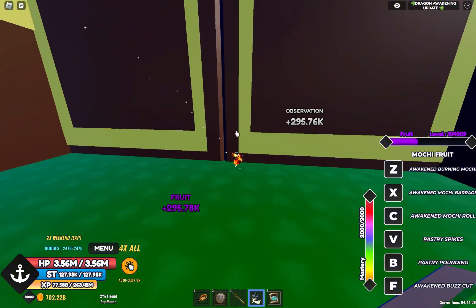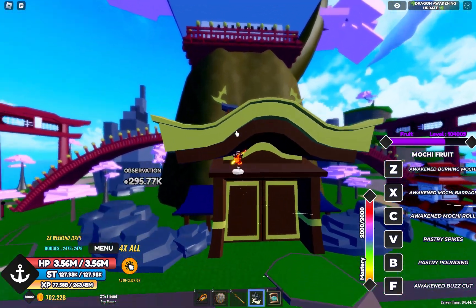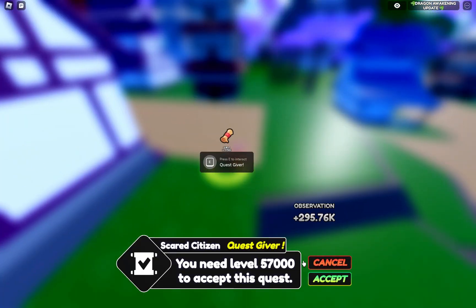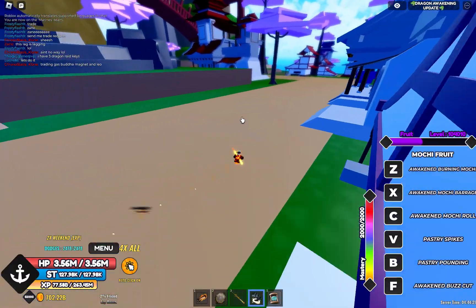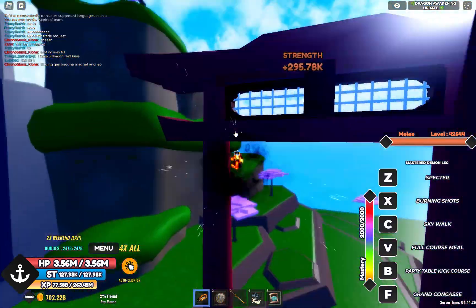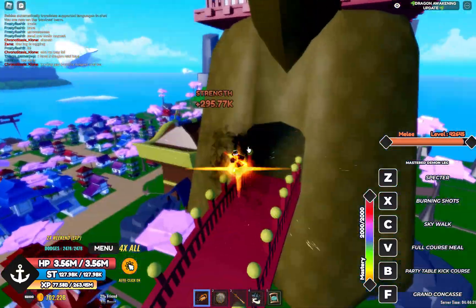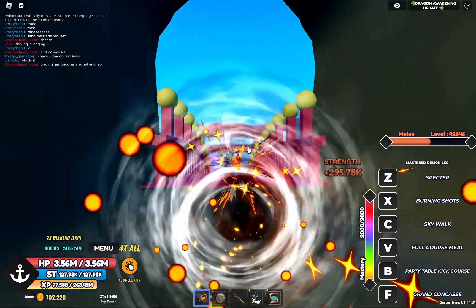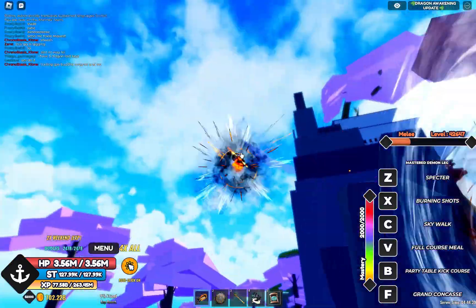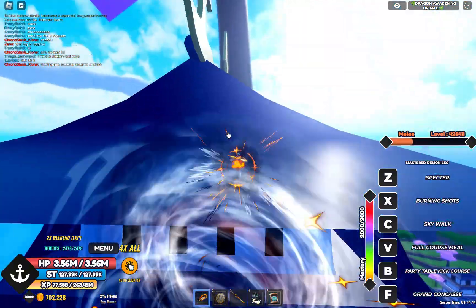I think you go inside here to fight the boss. I need to be level 57,000. There's a bridge up there. I'm just trying to find the guy that gives the dragon keys, because I want that. I haven't reached the Wano arc in One Piece, so I'm literally clueless right now. I have no idea where to find anything.